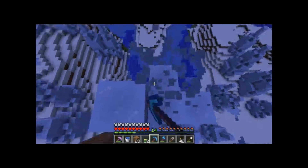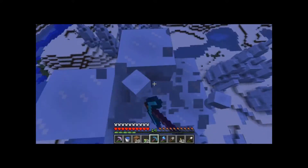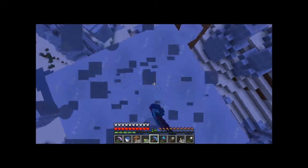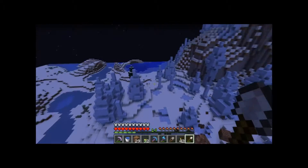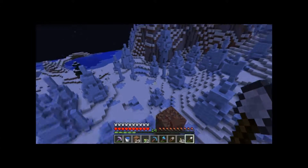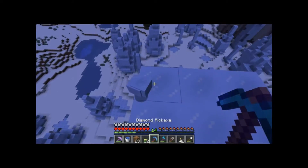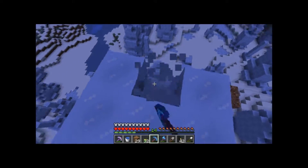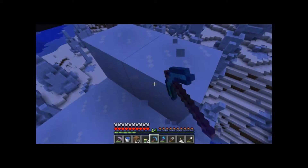I'm just restricting myself to the biggest spikes and ones that look like noob towers. You can see some right there — they're just little dinky things with noob towers. Unless it's like right on top of another one or next to it, it just is not my aesthetic.